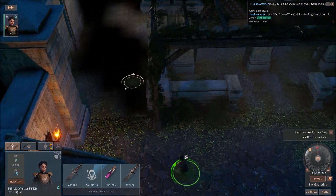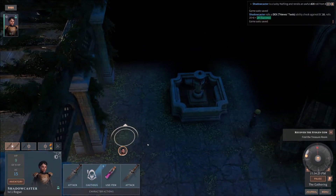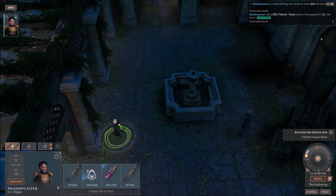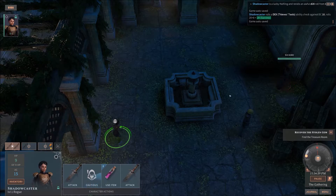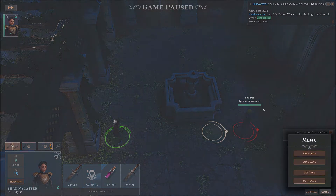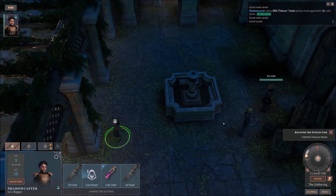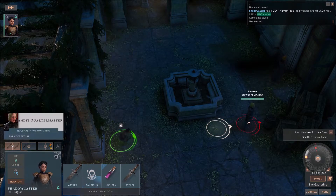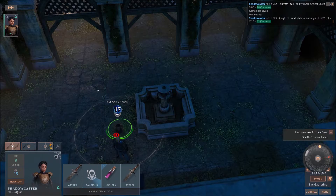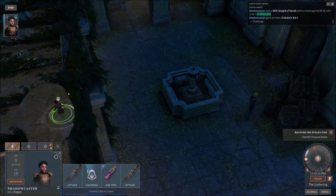The reason you need to pick pockets for this particular tutorial is there's a key we need. You see this bandit quartermaster — he's got the key. I'm going to sneak into the area. See how he's facing away from us? Easy peasy. But watch this other guy over here — also facing away. When is he going to turn around? Before we do anything, let's do a quick save. There's a little badger — he can't see us because we're being all super sneaky and stealthy. That's our zone of making noise. Left hand — success! We've got the golden key. Then it's time to GTFO once you get your stuff done.